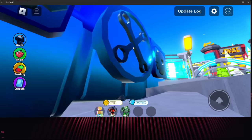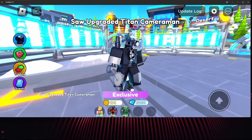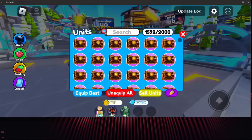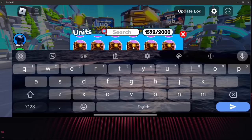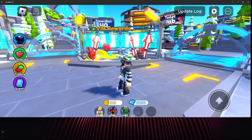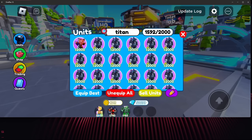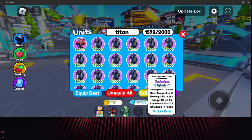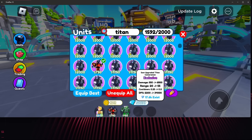We're at one more crate — everybody, can we get the Speaker Man from this last one? Oh — voila, voila, voila. That's sad. Anyway, let's check these titans out. Let's go to the Cameraman tab and type in Titan.